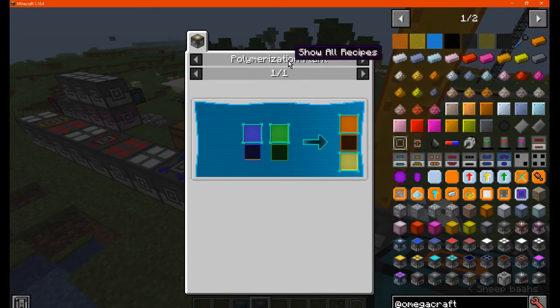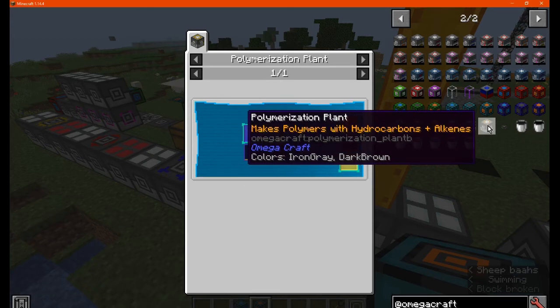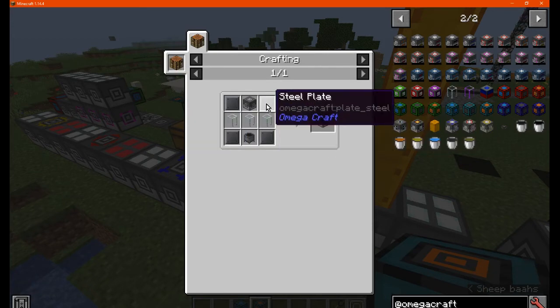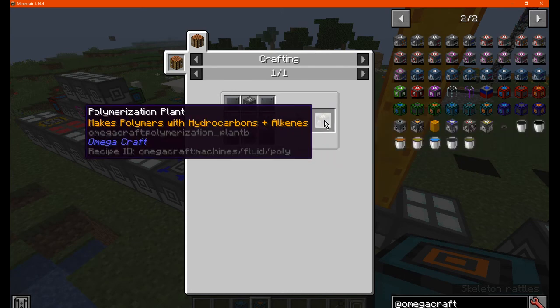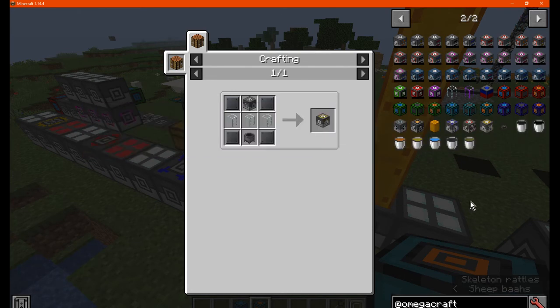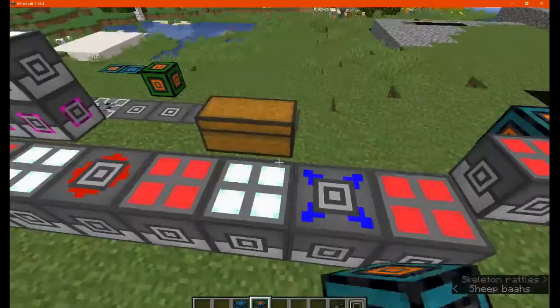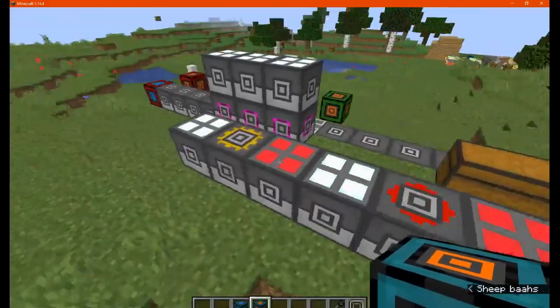Such as the polymerization plant. You'll need steel, a basic air controller, fluid tanks, and a cauldron. With this obviously you use it to make polymer — one, two, two, three. Here we go — you can use it straight in. Some things that are selling it — you might think it's tomorrow.